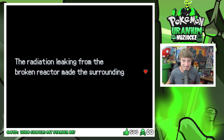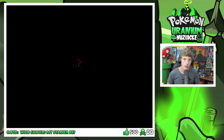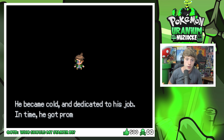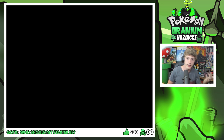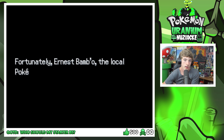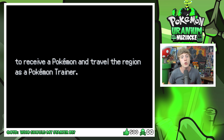The broken reactor made the surrounding area uninhabitable for many years, foiling any attempt to search for her. So we're actually just going to have a dad. The loss of his wife had a profound effect on Kellan — his personality changed, he became cold and dedicated to his job. In time he was promoted to chief of Tandor Pokemon Rangers. However, he became too busy to care for his child, so we went to live with our auntie. Two kids from Mokey Town applied for the research job — Dylan and their childhood friend Theo.